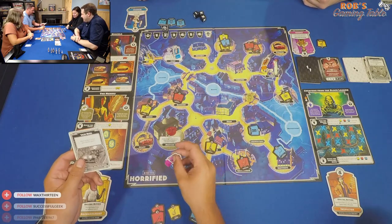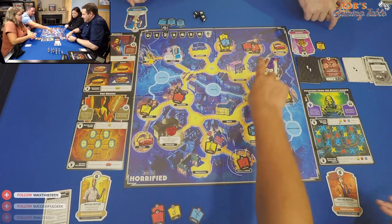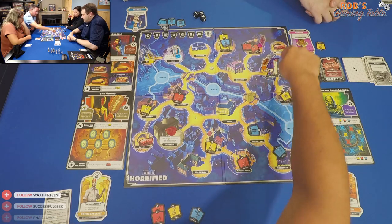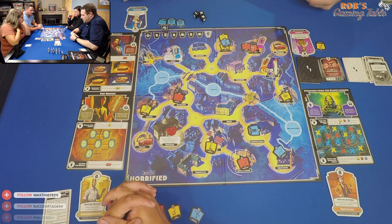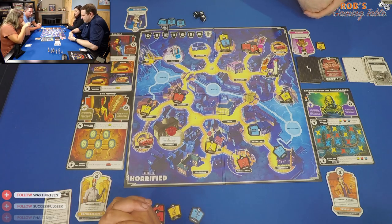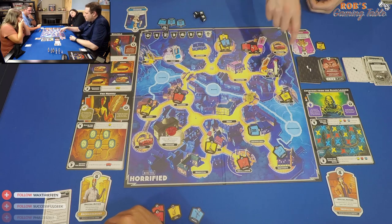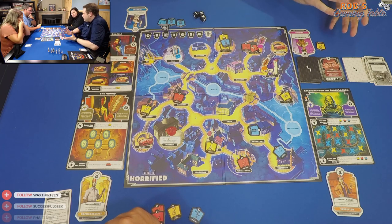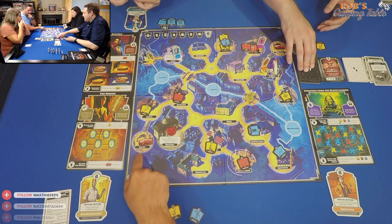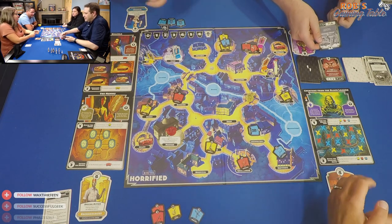Nick uses his special ability to take an item from an adjacent space. Rob plays a perk card to move Nick somewhere safer with lots of items. The monster card draws three items and places Renfield at the docks, triggering a villager on the board. The frenzy monster Dracula moves two spaces then goes again, rolling two dice on Mel — two hits. Mel loses two items.